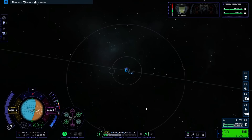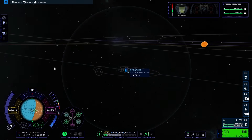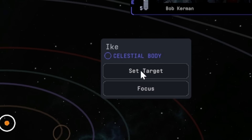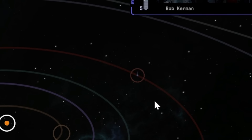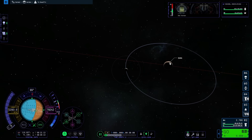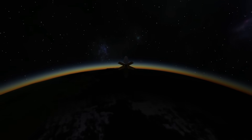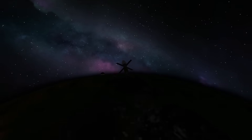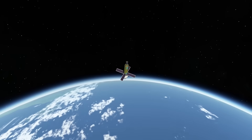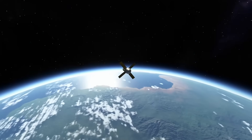Going into map view, I checked out the orbit and the nice sphere of influence bubble around Kerbin. I tried to set my target as Duna but it kept wanting to set to Ike instead. I worked around that by focusing on Ike, zooming in, and then setting Duna as my target. I was going to need a launch window, requiring some time warping, but being close to the surface was severely limiting my time warp rate, so I knew I'd need to go much higher.